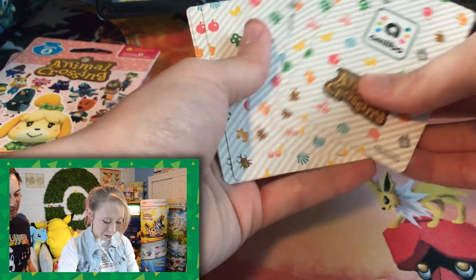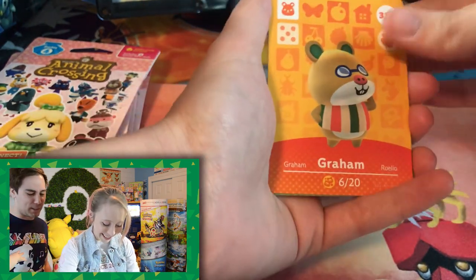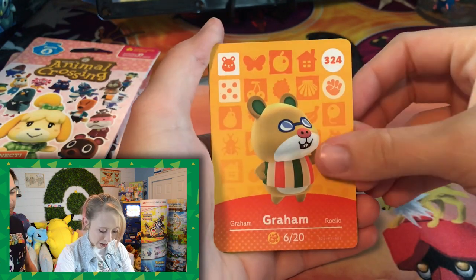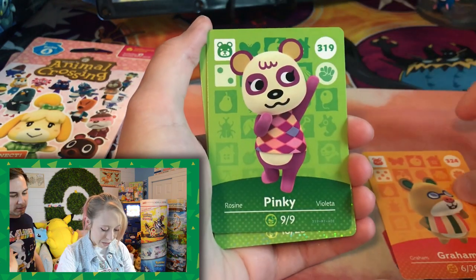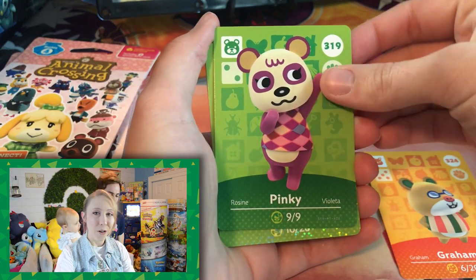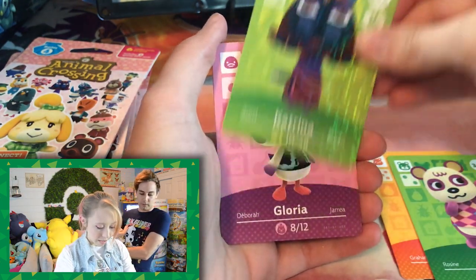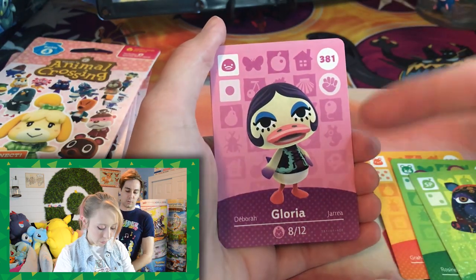Just like Pokemon, we take one, two, three and put them to the back. Starting with Graham here, and then we have Pinkie. Pinkie's really cute — I had her back in the GameCube days. We got Katrina — my girl — as our NPC. And then we got Gloria.